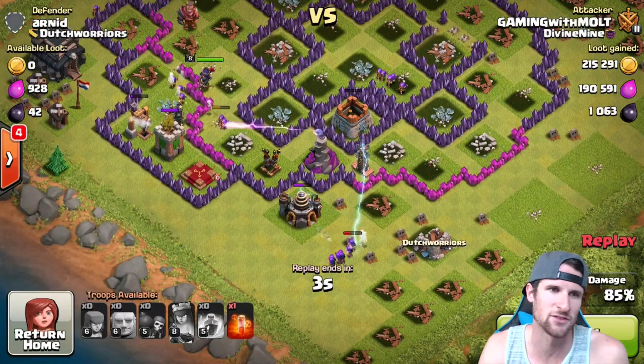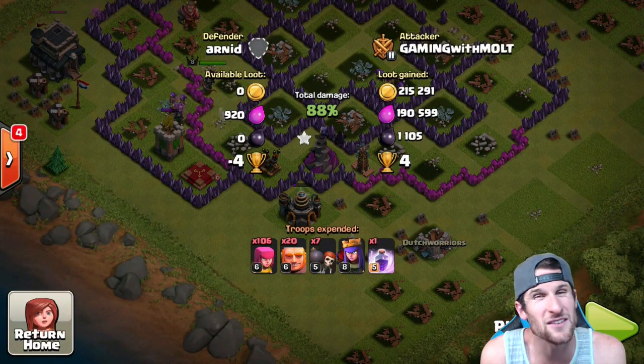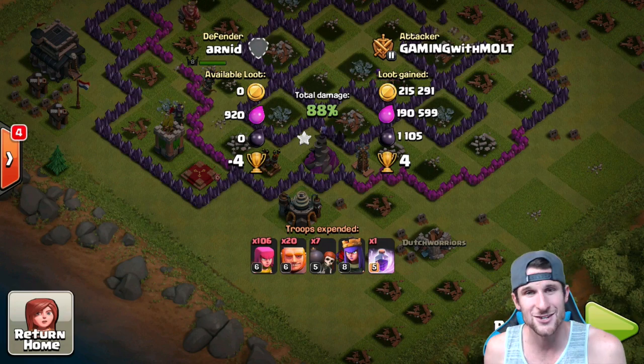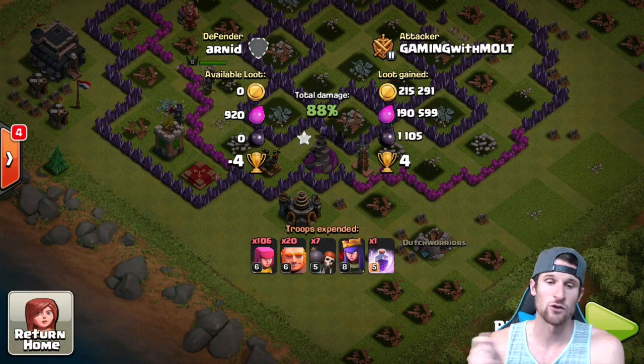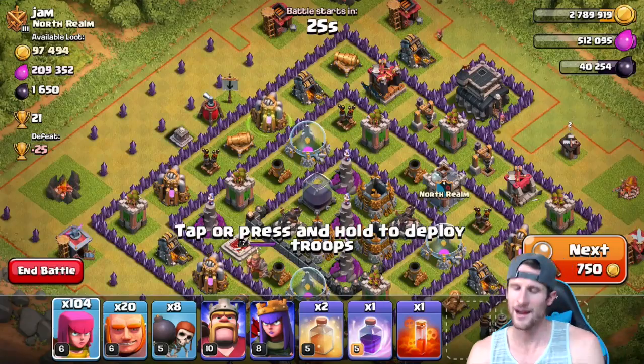Our queen is still up at this point. There's only 930 elixir left, so I was like whatever, that's all in the town hall. We're just gonna go ahead and end it right there. We got 215,000 elixir and 1100 dark elixir - that is what I'm talking about. We've got troops ready, we're gonna go attack and see what we can find.